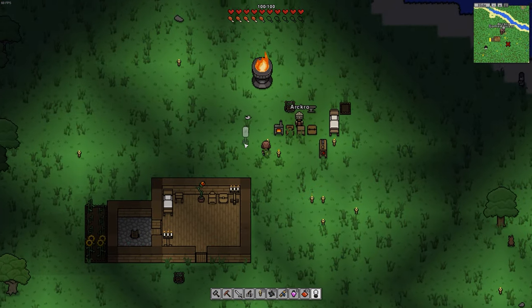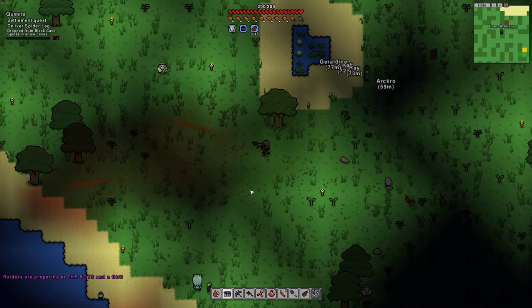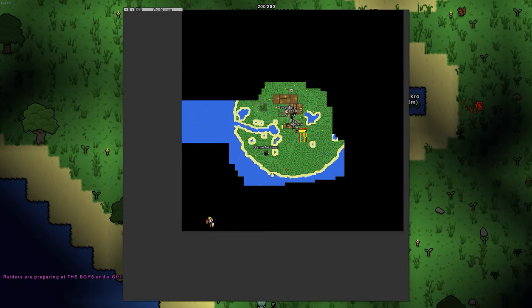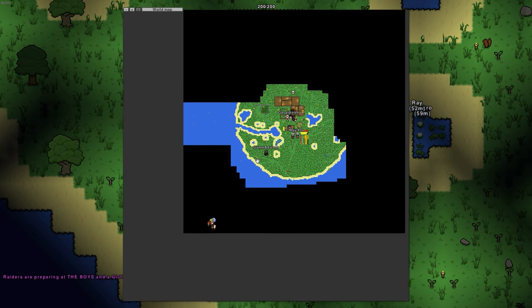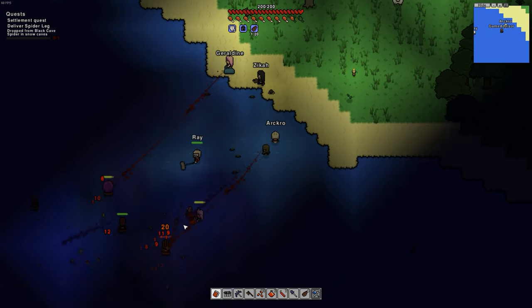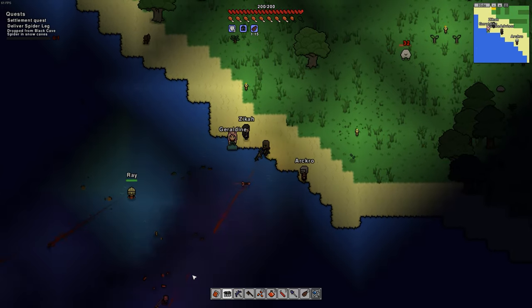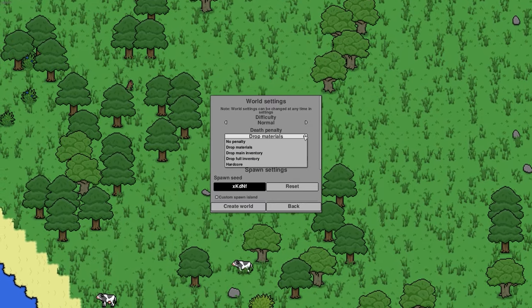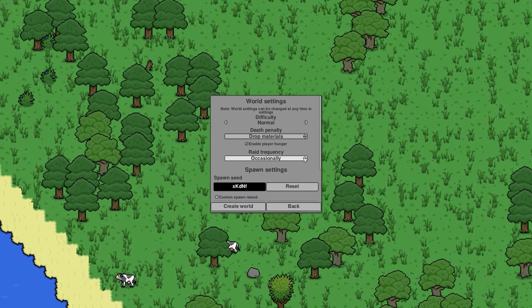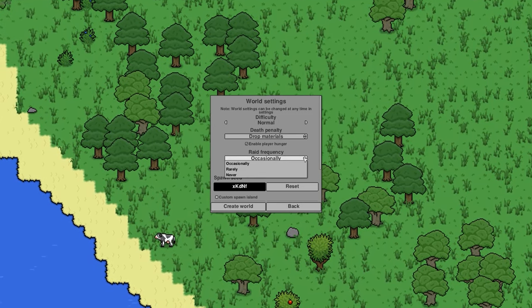Now the raid system itself is actually pretty straightforward. Every so often you will be attacked by a bunch of raiders. They will spawn on the edge of the map and after a short while will proceed to assault your settlement. They seem to vary quite a bit in difficulty, but it's worth mentioning that the developer stated that the raids have been very difficult for them to balance. It is a really cool system, but some people just don't like it, and if that's the case for you, you can just turn it off so that you don't have to worry about it.